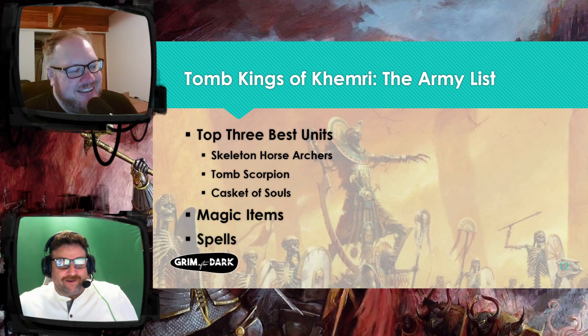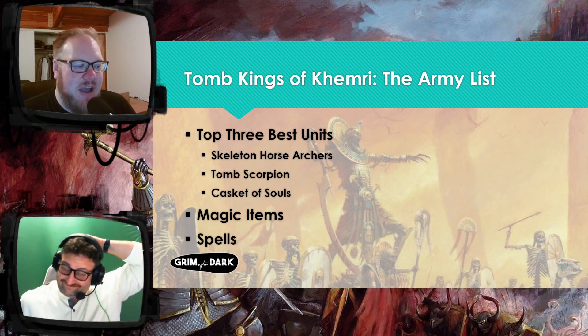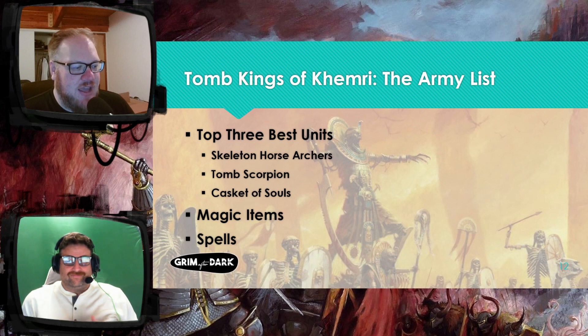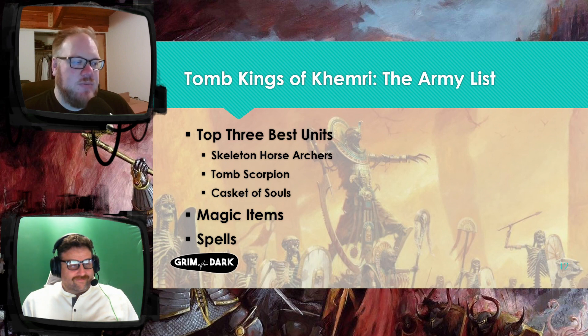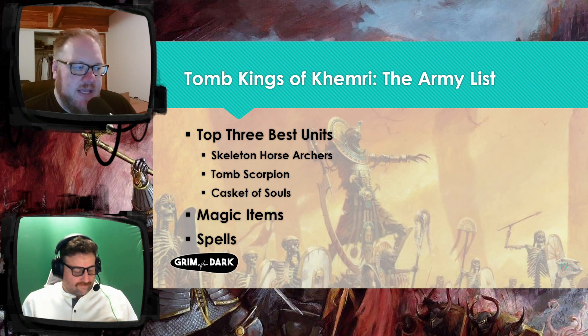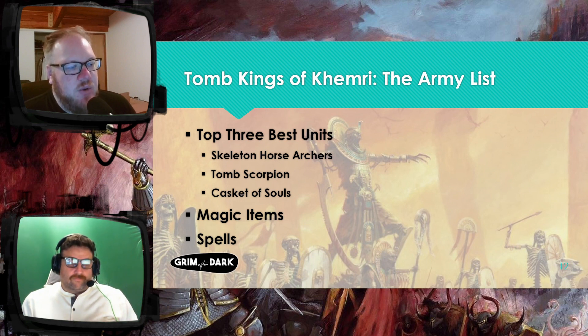They come up from the ground. For five points you can buy them the ambushers rule. Tomb Kings also have a rule that Lich Priests have called Entomb from the Sands. Basically, ambushing units can pass a leadership check and be placed anywhere within 12 inches of the Lich Priest during the command phase. They can't charge, but they can move normally after they come up. That lets you put some units in really weird places.